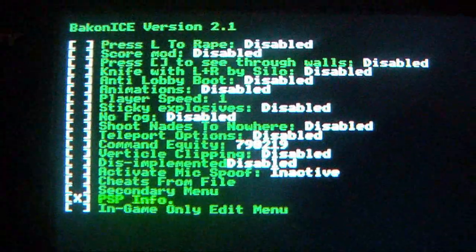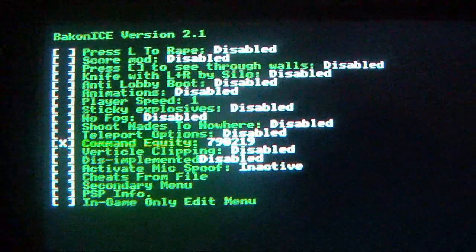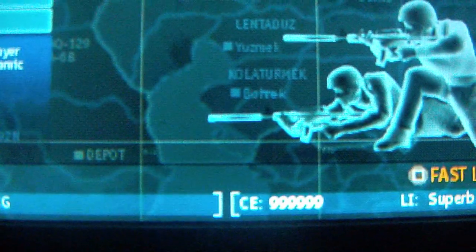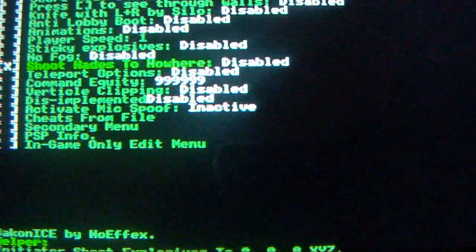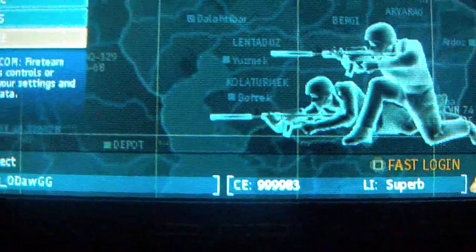We'll also show you NightPR version 2.1 on this PSP is working fine. To prove it, we'll go up here to command equity — it's currently at 79,019. You press square to max it out: 99,999 all the way across. I'll get back to the video — the command equity will be maxed out now. If you were to run this same game with the isoloader, it would tell you it was changing the command equity, but then it wouldn't. See, I'll go through the command equity again and see — it's changed.